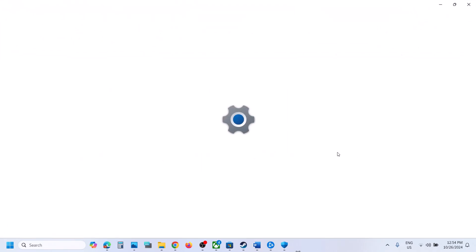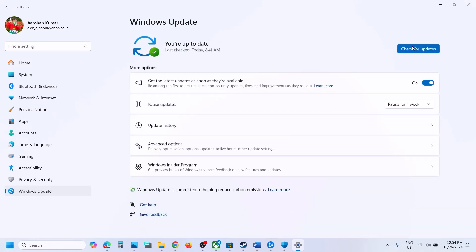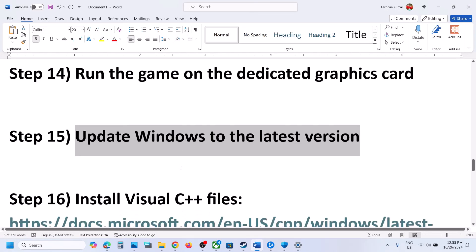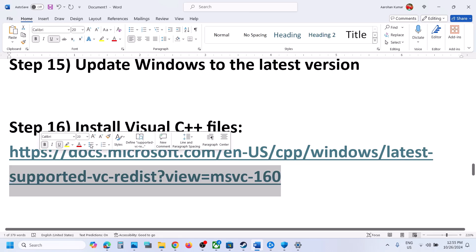The next step is to update Windows to the latest version. Go to Windows Settings, go to Windows Update, and click Check for Updates. Once all updates are installed, restart your computer, and after the restart launch the game.